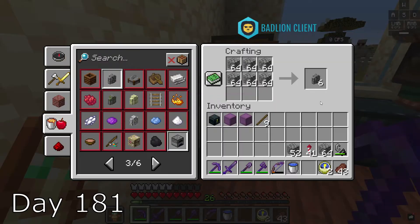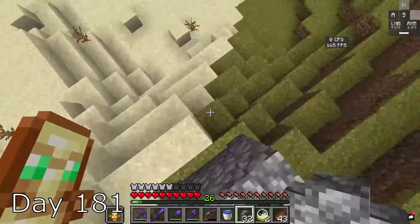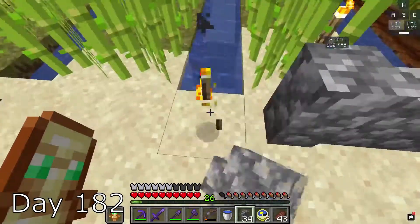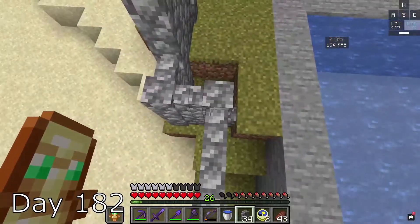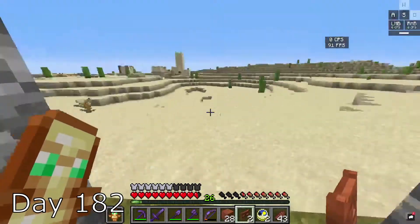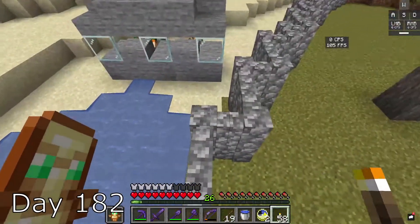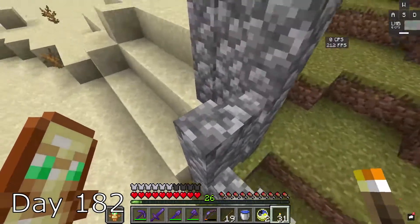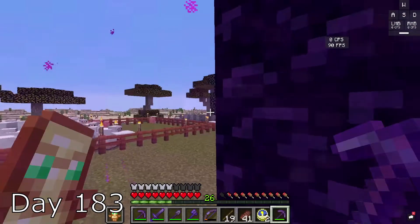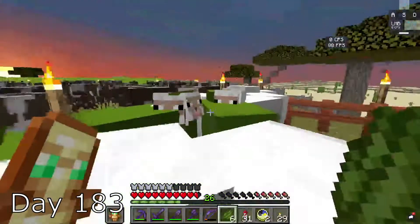Day 181, I grind for trees and make my cobblestone walls. This is so I can surround my entire circle with walls so mobs can't get in. I didn't know what to do for my farm, so I just went around it. On day 182, I finish the walls and it looks really nice. I make an entrance and add some fence gates, then make stacks of torches to place all around my walls. I spend day 183 placing torches all around my base just so mobs can't spawn.